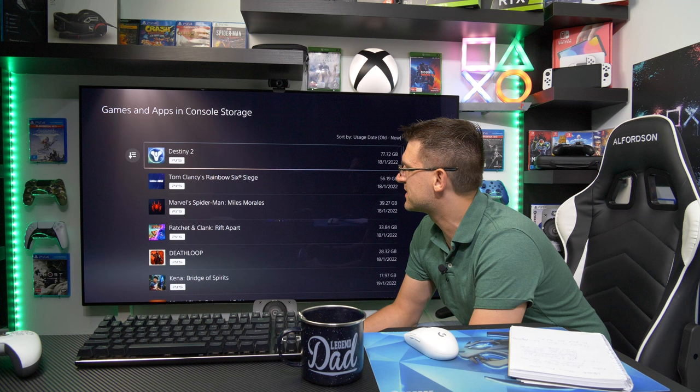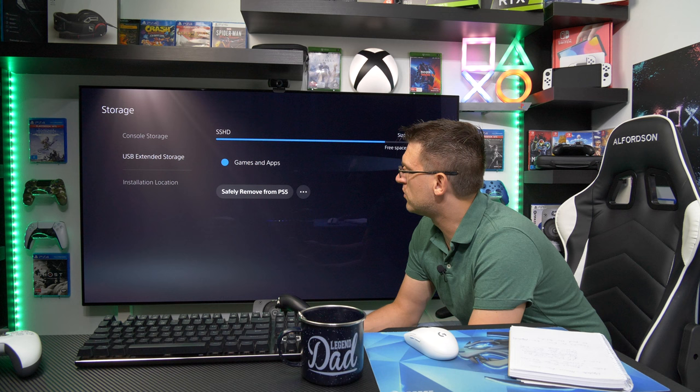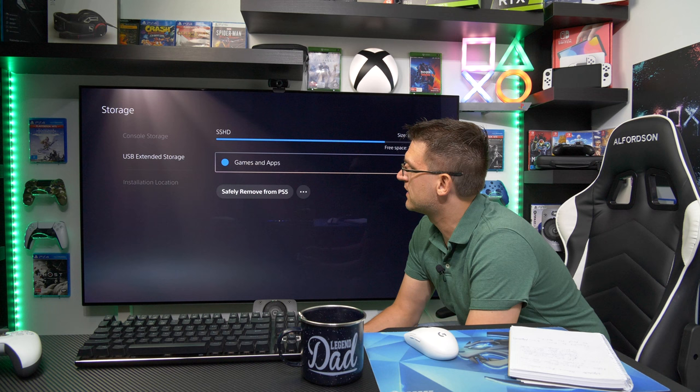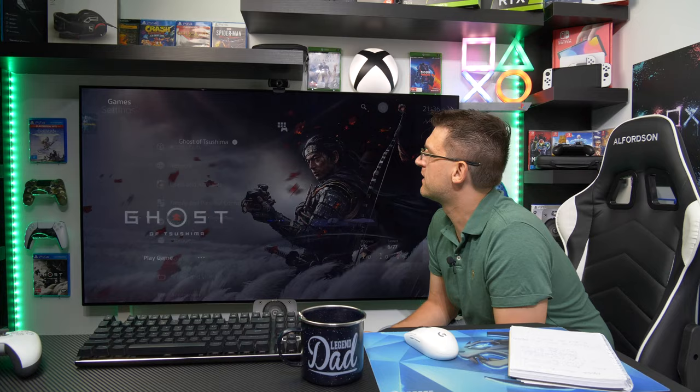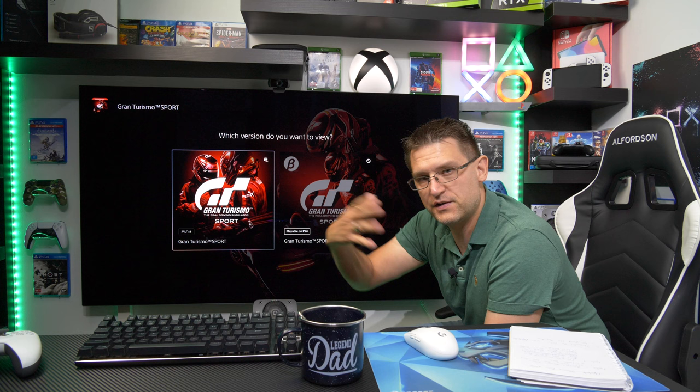Let's jump into the internal storage on my PlayStation 5, into games and apps. As you can see, there are just PlayStation 5 games installed. I have also connected our external drive with some of my PlayStation 4 games, including Gran Turismo Sport. So what we're doing now is we're going to safely remove the external drive from the PlayStation 5 and go back into my collection. As you can see, Gran Turismo Sport — the PlayStation 5 still thinks it's installed, and even physically disconnecting it now will not change that.